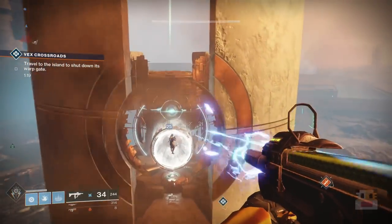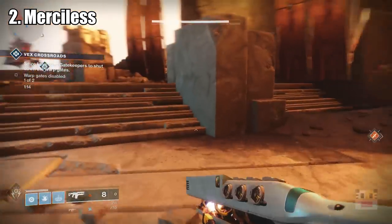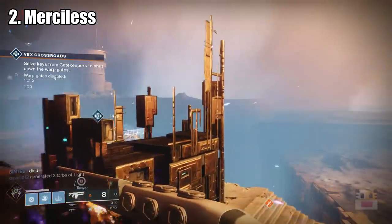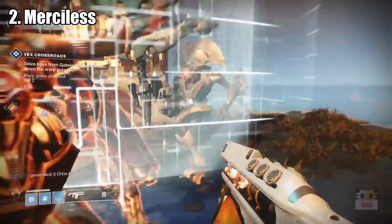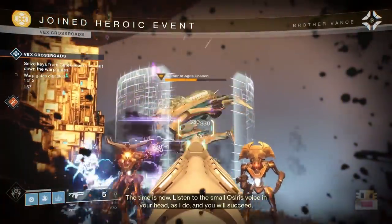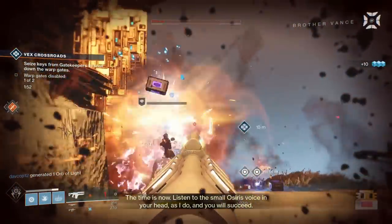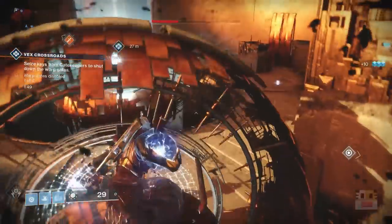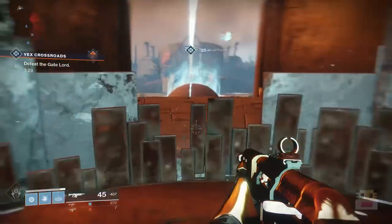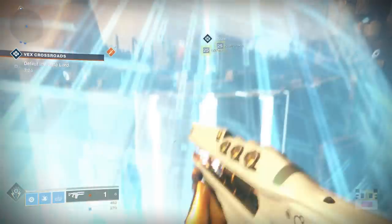Coming in at number 2 in the top 5 DPS weapons in Destiny 2 is going to be the exotic fusion rifle called the Merciless. This is a very well-known weapon for its DPS — it shoots faster every time it hits an enemy and does not kill them. With all eight shots in a clip, if you're shooting a boss like Kallus or a public event boss, you can fire all of those shots very quickly. Every time you hit the enemy without killing it, it will charge up faster and faster, making your DPS incredibly quick. With the dogs in the Leviathan raid, it's very effective because they don't move — you can get consistent headshots, which I believe grants a headshot damage bonus.